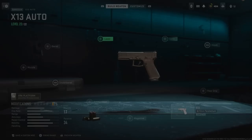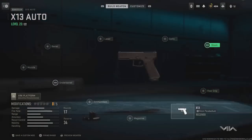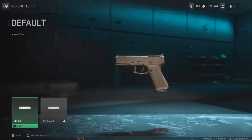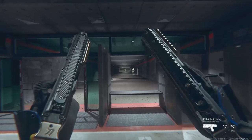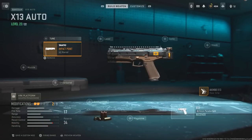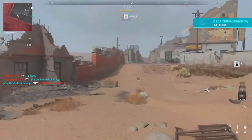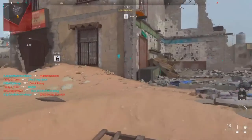This is the new after-patch method. Put the X13 Auto in the secondary class and equip the Akimbo pistol. Head over to the barrel, go to the Impact Point barrel — this only works if you have a skin for that barrel, and most of you likely will since those barrels carry over to other guns. Select that skin version of the Impact barrel and put it on. Both attachments together are fine; if you go in-game the guns will be invisible on screen and you'll know you did the glitch right.